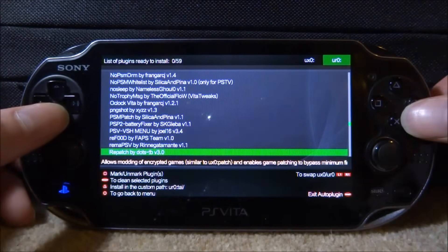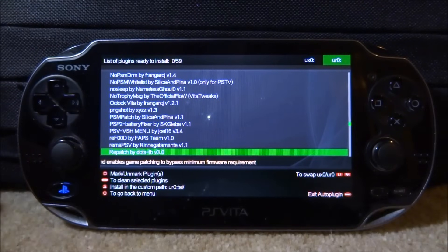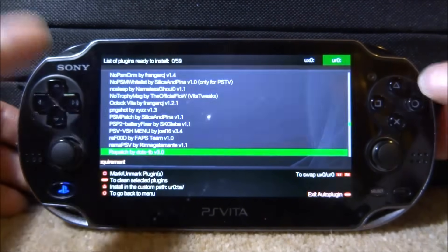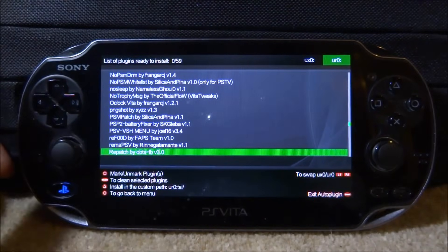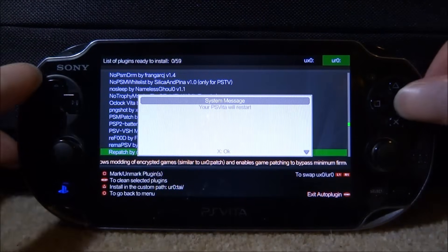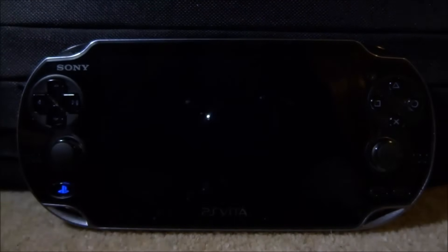The next plugin we need is rePatch. This plugin can be used to patch games like language packet patches and stuff like that — it's a very useful plugin to have. Press X, wait for it to be installed, and there you go. That is all of the plugins. Once you've got these, press Start — it's going to say your PS Vita needs to restart, press X for OK, and wait for it to restart.